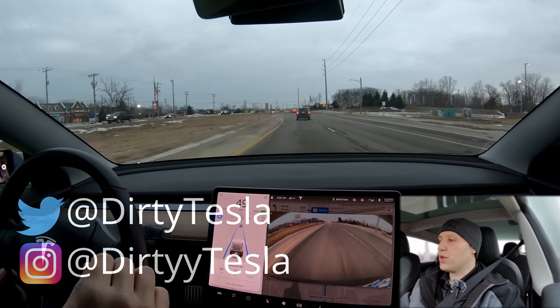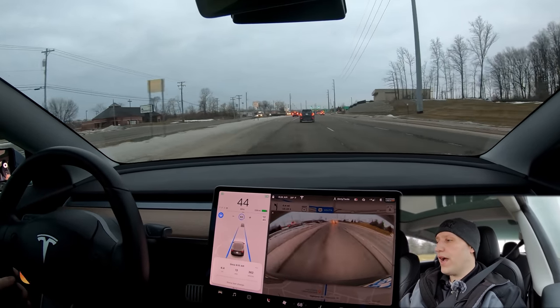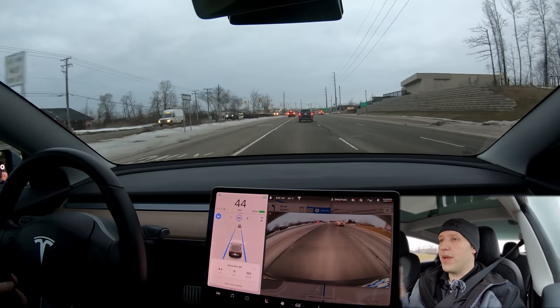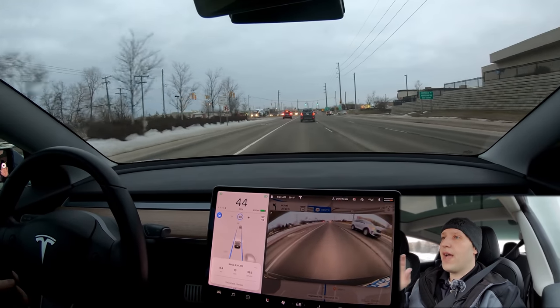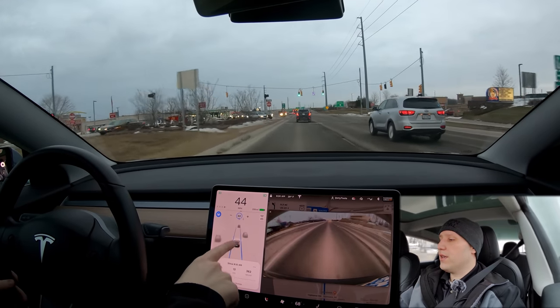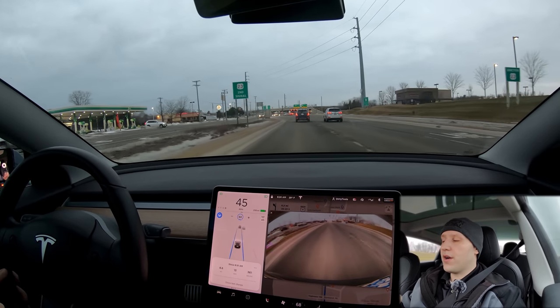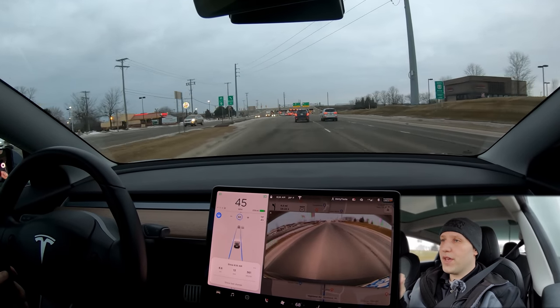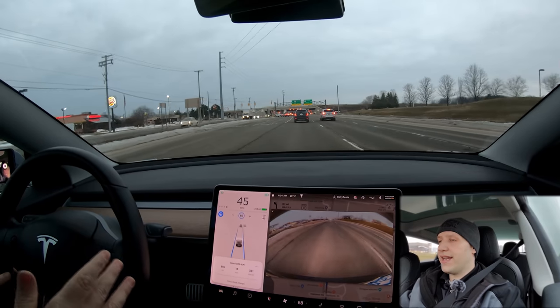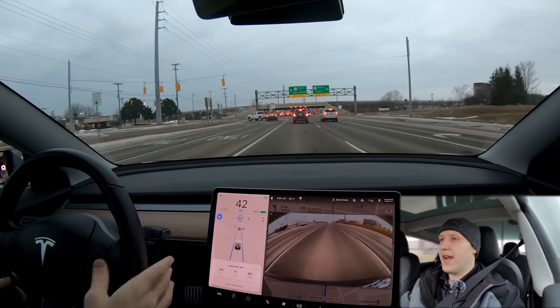This is going to be the first Tesla Challenge on hardware 3. We're doing my drive to work, which I've done on hardware 2.5 a couple of times — it'll be a perfect comparison. You can see the graphics there: the traffic lights. Really exciting. We're going to hop on the highway, turn on autopilot, and one of the big things we can celebrate is getting out of the passing lane has been fixed. You don't have to hear me complain about that anymore.